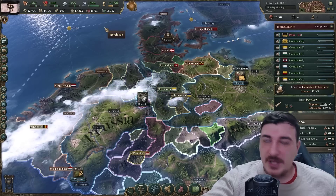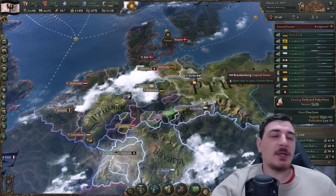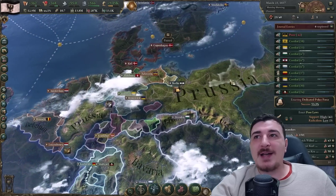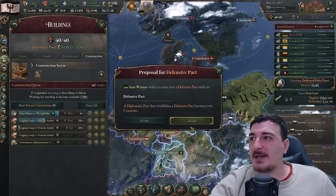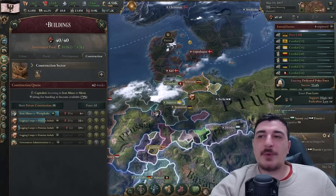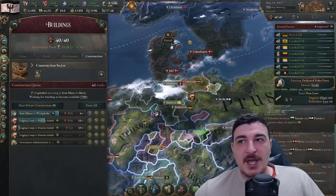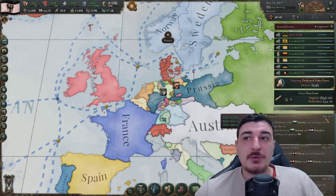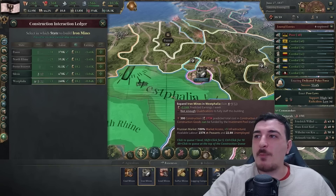Always make sure your influence points are being used in the German region or wherever you need them - otherwise it's a waste. We got a few defensive pact offers, let's accept these. We can no longer improve relations with a few nations because we reached the maximum improvement possible - when that happens you get your influence back, so use it to improve with other countries. We're also going to be queuing up five more iron mines in Westphalia.